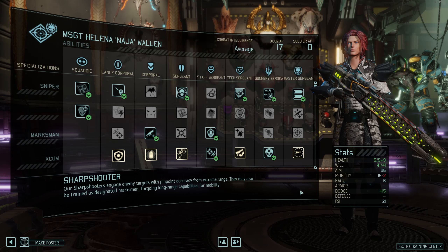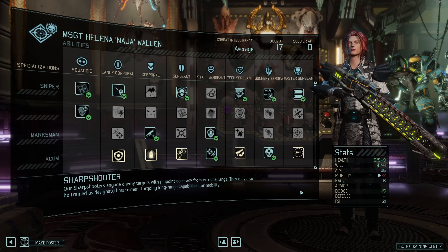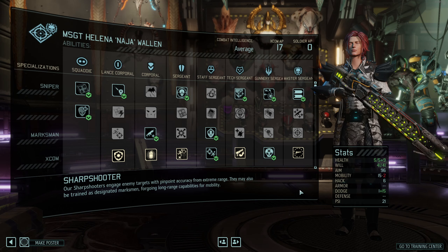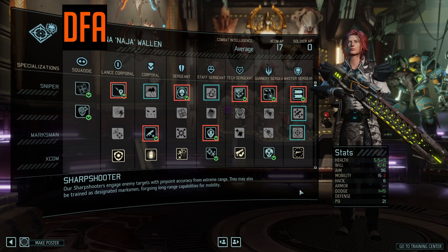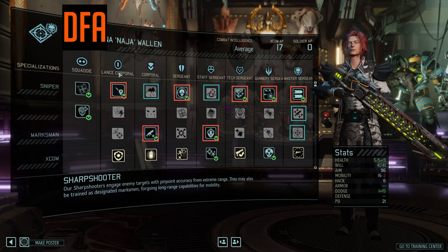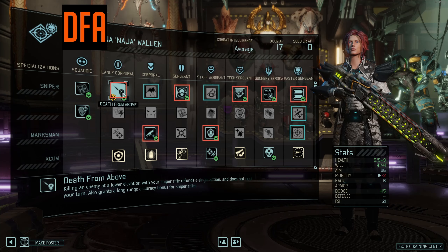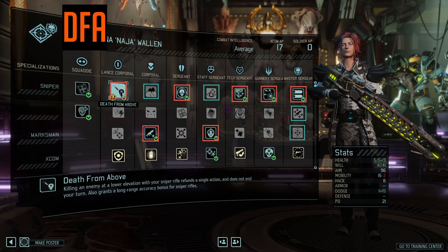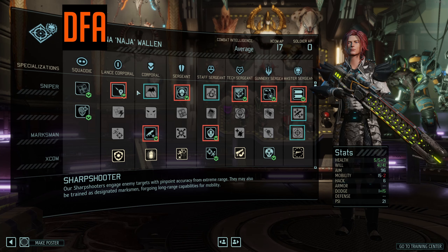Let's start right off with probably your most common and solid Sharpshooter build that you'll have in your barracks, which is the Death from Above (DFA) Sharpshooter. The Lance Corporal perk basically determines what your build is focused about, and the namesake here, Death from Above, is the most important perk.